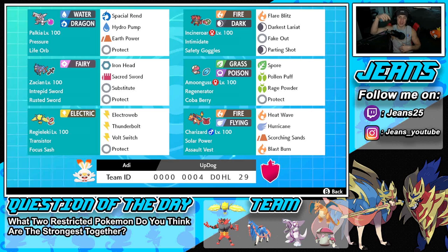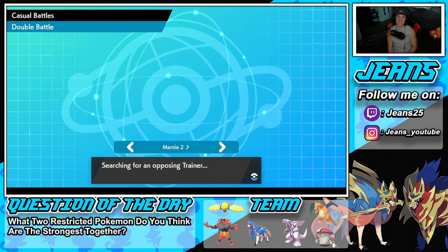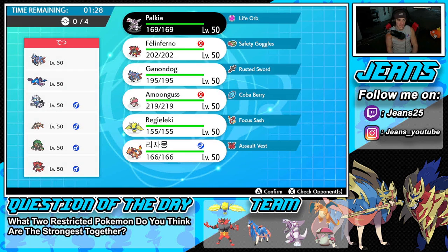If you want to try out this team for yourself, the rental code is at the bottom of the screen. Let's hop on the ladder and get some wins with the Series 12 Palkia and Zacian team. Hopping into our first battle — as of recording this it's January 31st, so ranked battles are not out for Series 12 just yet. We're on the casual ladder to showcase Series 12 teams, so when this video goes live you can look at some teams and get hands on some great squads for ranked battles.